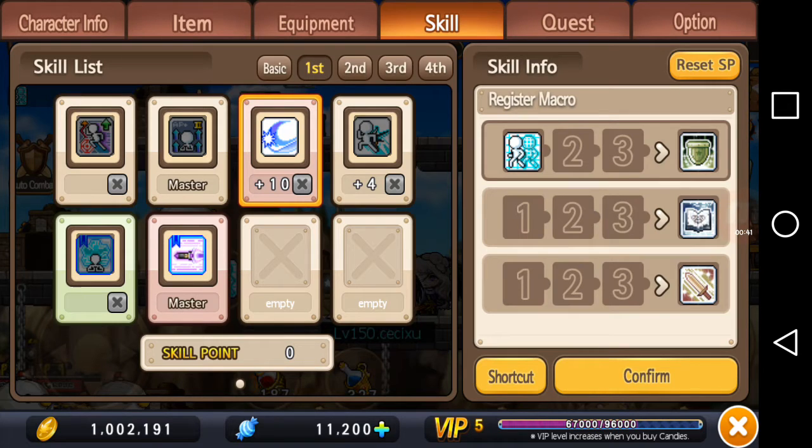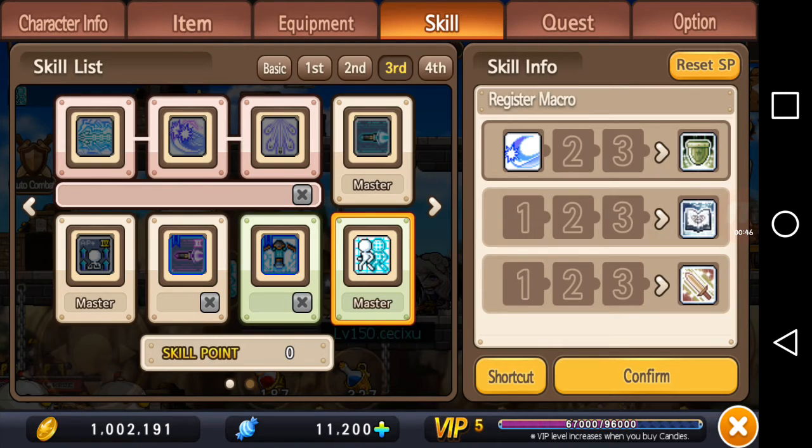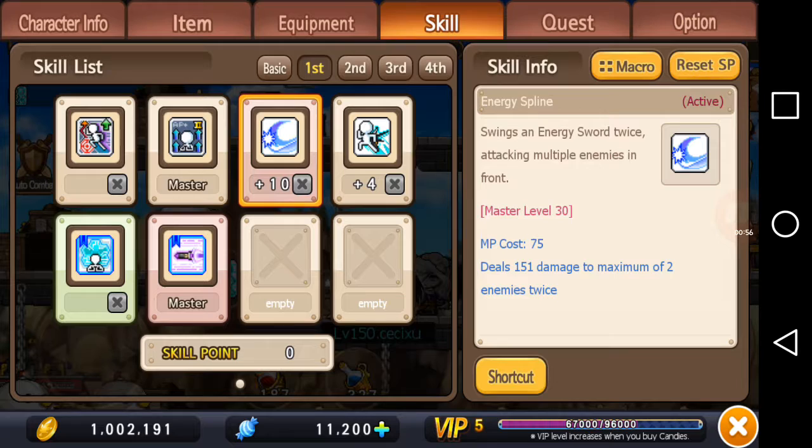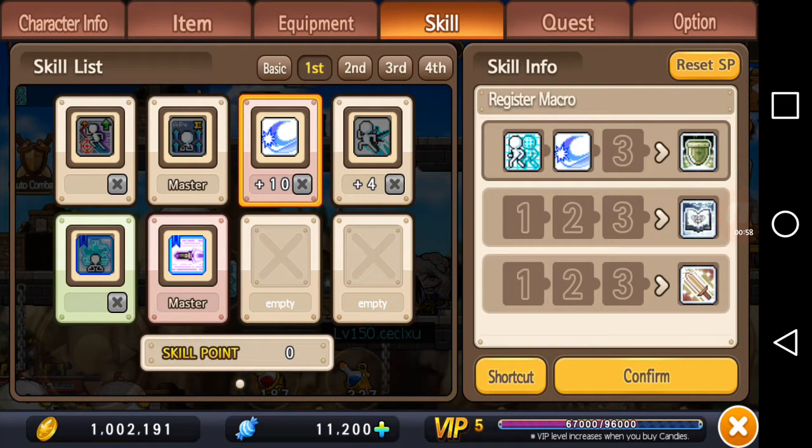So if you want your attack skill to be casted first, you want to put that in the first slot. But we want the buff to go first, so let's put it in the first slot. Then let's select this attack skill and put it in the second slot and then press confirm. Now it's saved in this shield symbol.